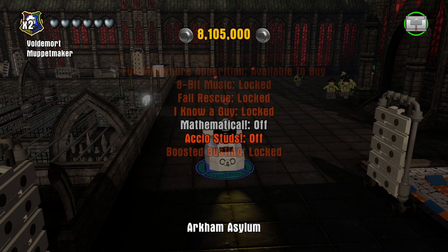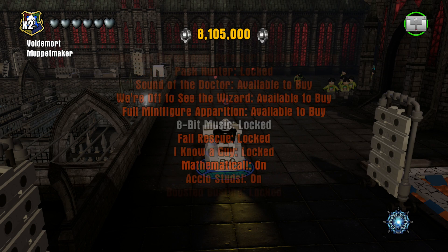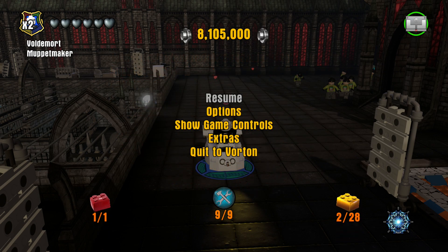If I hop into the extras menu now and turn on Mathematical, this is going to give me multipliers on top of the combo bonuses we already have. It's not going to give me more times — like I already have times two and can rack up to times ten — but it's going to multiply the amount of studs that it puts out, giving you a ton of studs. Then I'll turn on Accio Studs, which is the stud magnet, and it has a wonderful range — it really picks up studs very well.